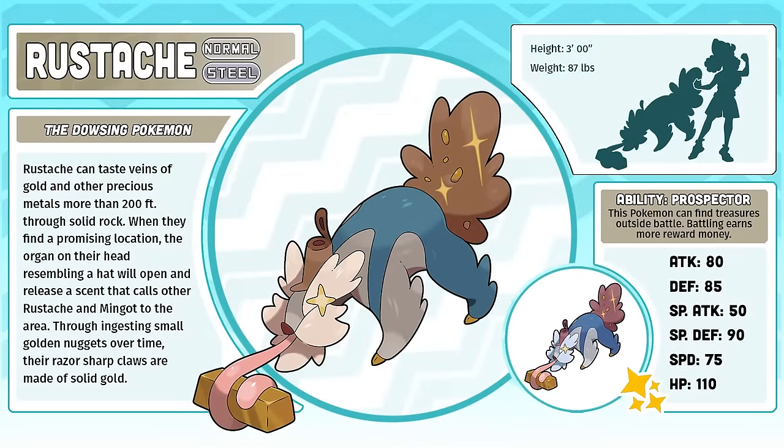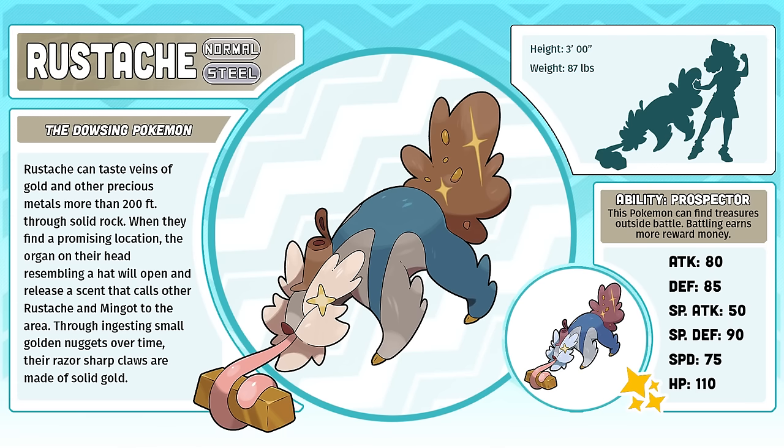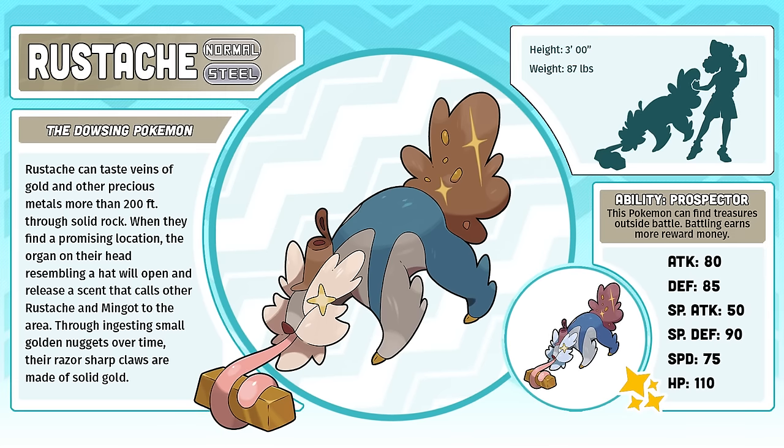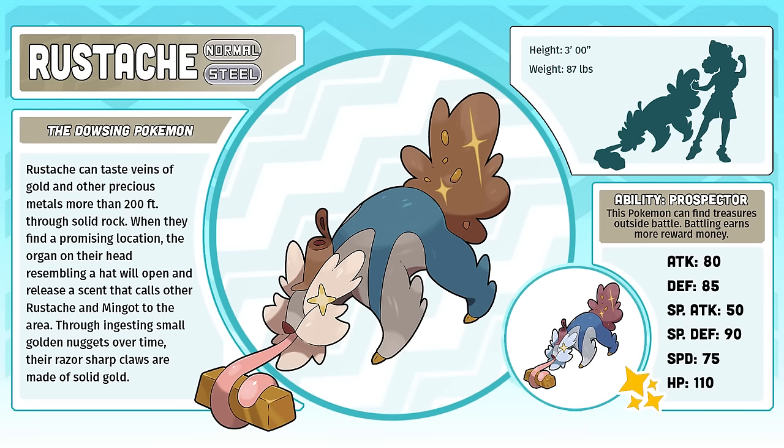Rustash, the Dowsing Pokémon. This is a really interesting case of a design that I personally wouldn't love if I saw it in an official game, and yet I still find it to be an amazing and flawless design. It's not really my favorite kind of Pokémon aesthetic, but it does what it's supposed to do and it does it super well. That was the biggest benefit to bringing in other artists to design Pokémon for this region — we have the perspective of many different people forming designs, not just one guy.